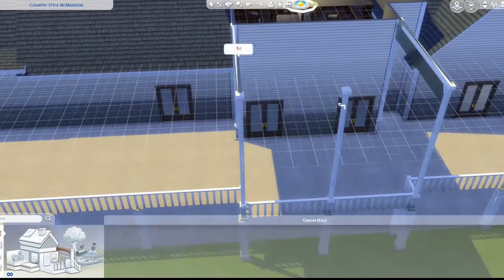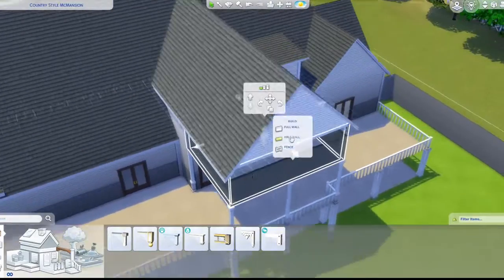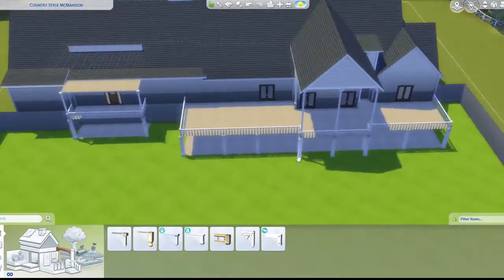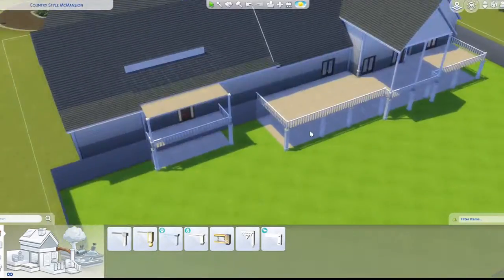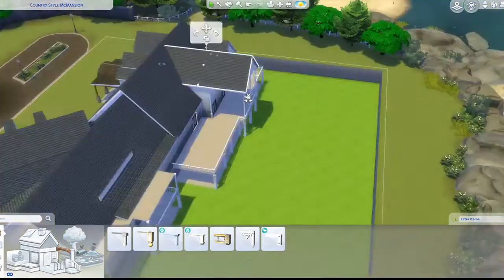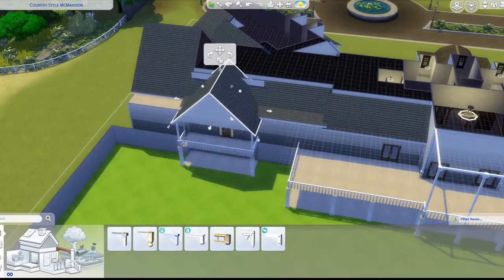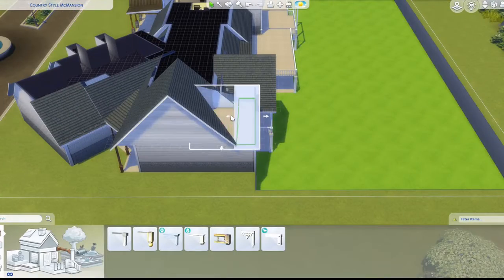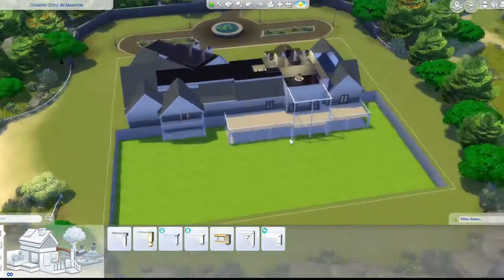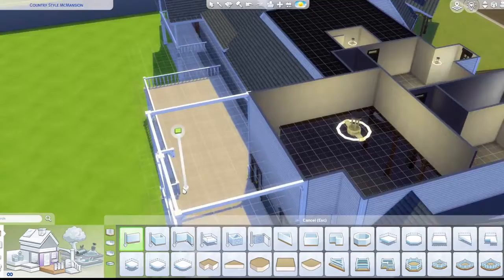I realized I wanted to put up some beams I forgot, and that broke something. I first have to change the backyard image to a more accurate one. Using multiple pieces helps design the roof more naturally. I fix it back and make it go back down.